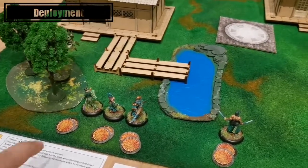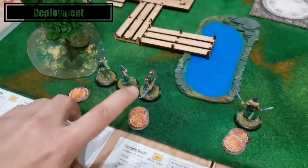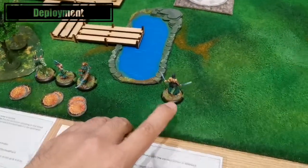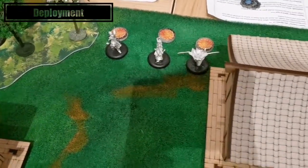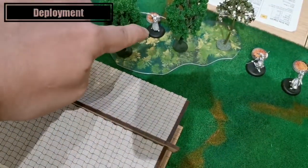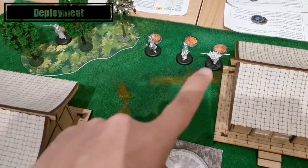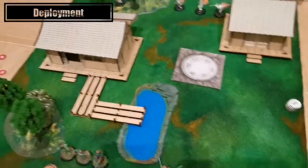For deployment, I place the Temple Bushi here, Sakura over here, Masunagi here, and at the right side I have Itsunagi. On Erwin's side we have the three sisters: the girl with the bow here, the girl with the sword, the girl with the spear, and the deadly gray pilgrim over here. They work best within three inches of each other, which is why they are deployed together.